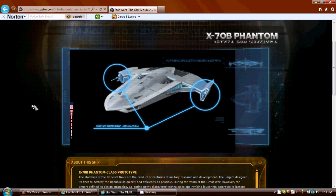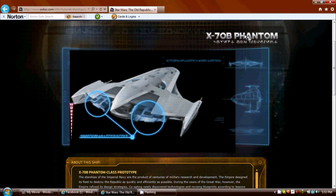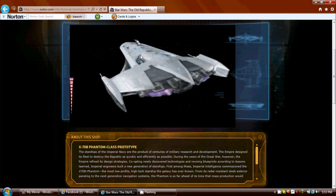Hello there guys, this is Bake7B. I'm going to be bringing you the X-70B Phantom from Star Wars The Old Republic. This is a confirmed ship, and this ship is going to be a product of the Imperial Navy. This is the Imperial side.